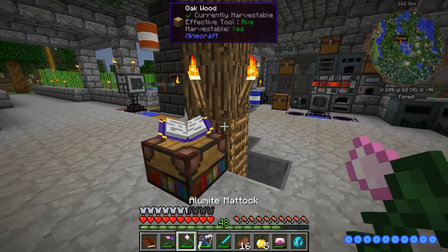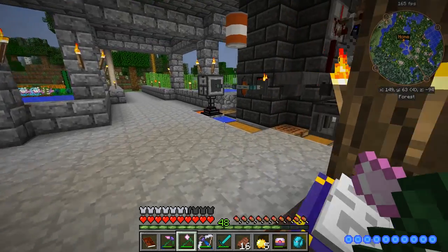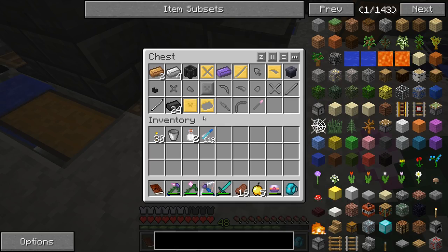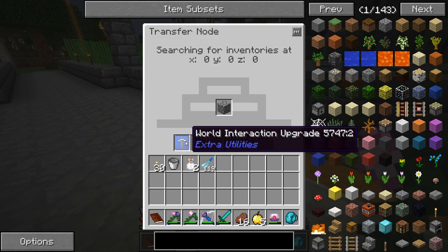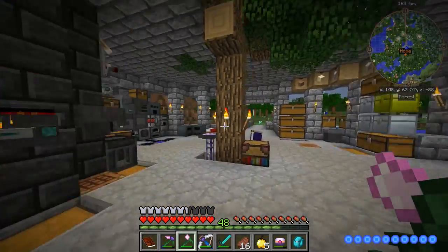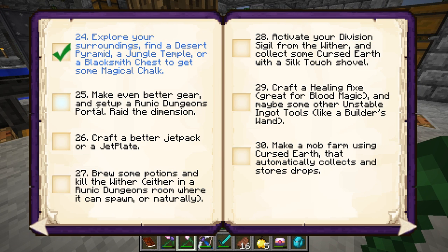What I did in between episodes was complete some of the stuff right here. There was a section that said make a cobblestone generator and feed it into your smeltery so you can get seared stone and make tons of seared brick. Pretty easy — just the old-fashioned world interaction upgrade on a cobblestone generator, and you're good to go. I used the compacting drawer that was given to me to do that.